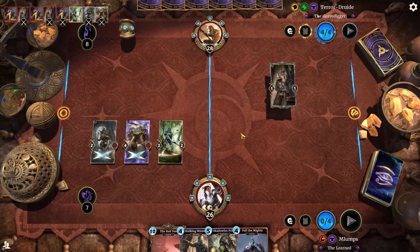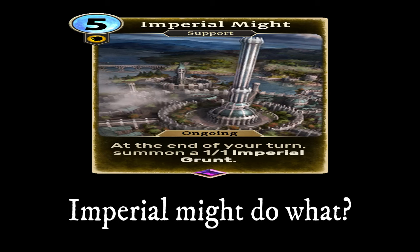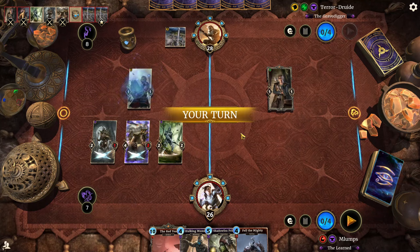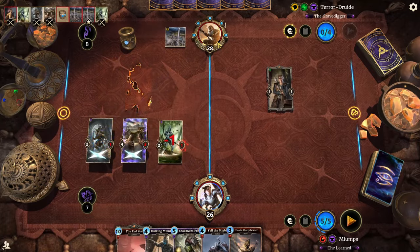Now we do this and we've got a pretty strong lane on turn four. Javelin, Imperial Might. I know in editing I probably added something stupid there, but I can't help it — I've done that joke before.